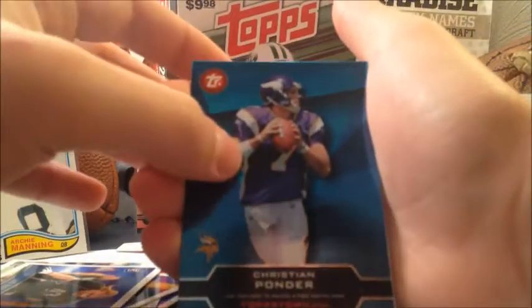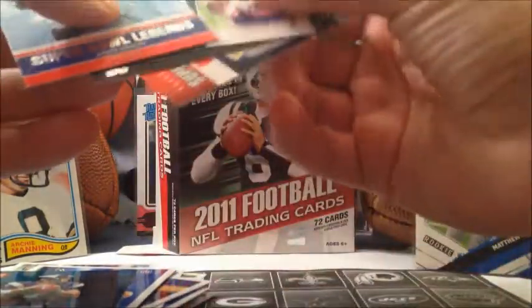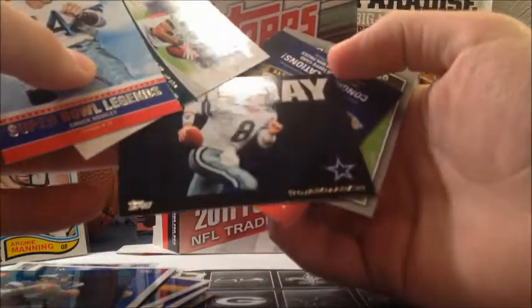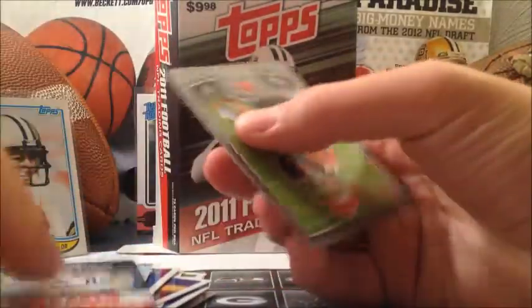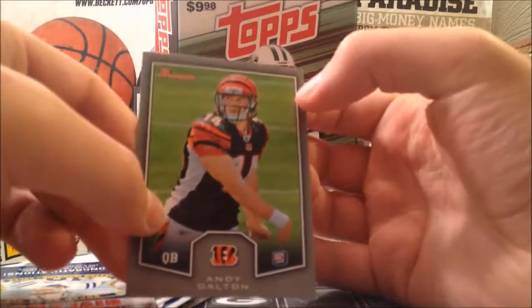Christian Ponder — same Christian Ponder again. Same Super Bowl Checklist and the same Legends card. Oh — Troy Aikman! Sweet, that's cool. Didn't get one of those before, so that's cool. I'll keep that one. And Andy Dalton rookie card of the Bowman — don't have that, so that's pretty sweet.